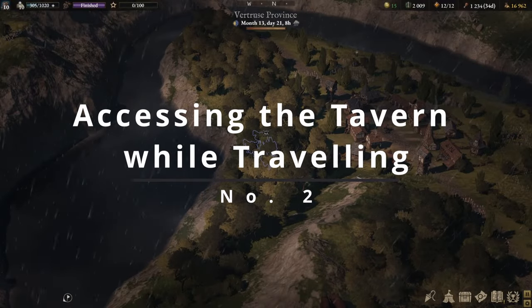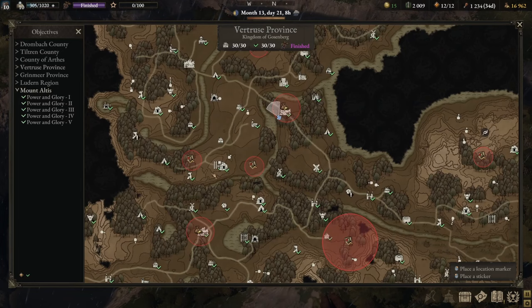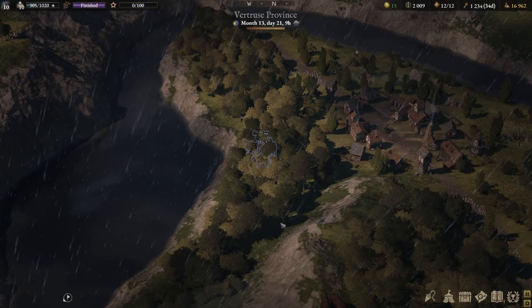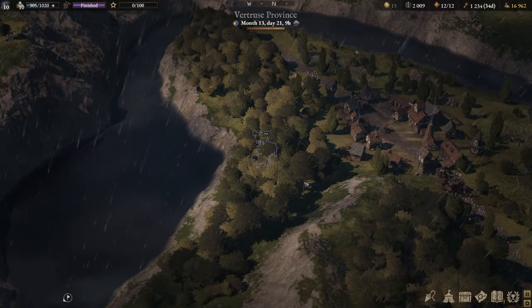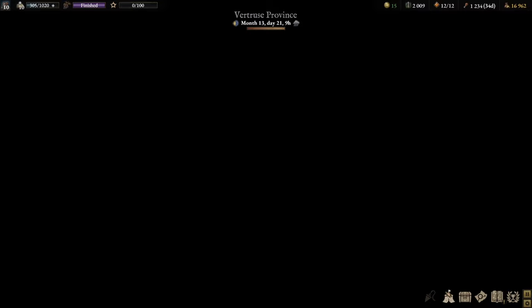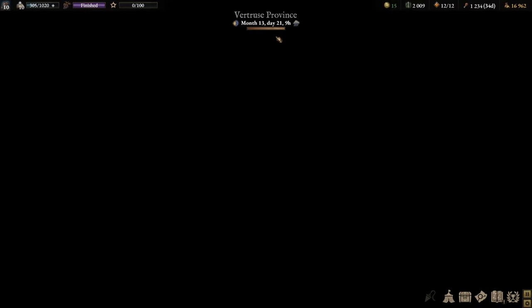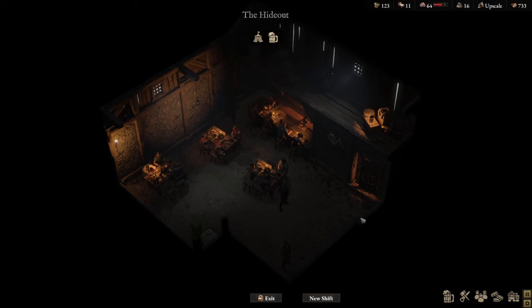One of the things I wondered when I started playing the tavern is: do I always have to be in Stromkop to access the tavern? And I found out that no, I don't have to be. As you can see, I'm currently in Virtuous Province, just outside Marheim. If I want to access the tavern, all I have to do is go to my camp and you'll see a new icon up here that says 'tavern.' If you left click on that, you're in your tavern and you can start managing it.